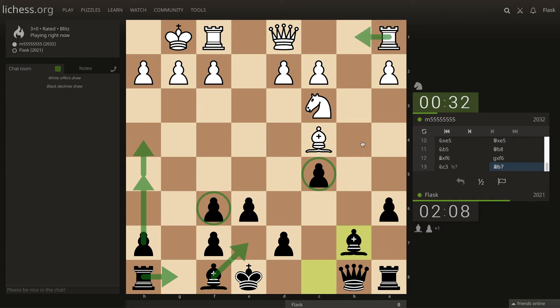If the rook comes here I can easily avoid this pin with queen to e7, and then rook. I might just ignore that bishop altogether - we can take it if he likes. I might bring my queen to the e6 square.